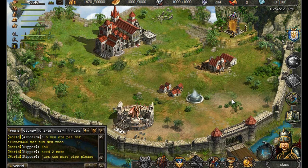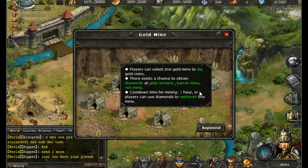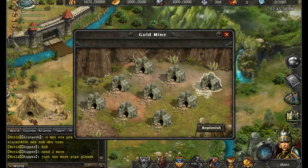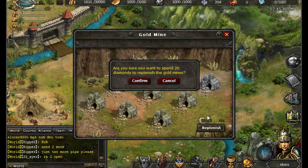Time to see what lies beyond your town. Outside of your town, you will find mines, crops, and expeditions. Mining at the gold mine is an excellent way to earn money, as well as find a cash gift if you're lucky. You will experience a 1-hour cooldown with these mines, but you are welcome to replenish them if you want to spend 20 diamonds. Diamonds are a special currency that will enhance many of the game's features.